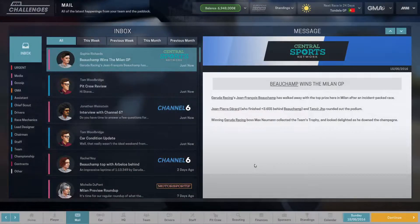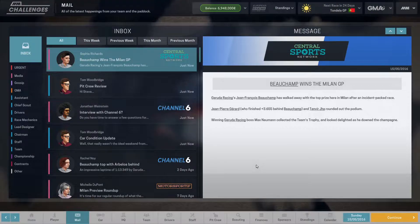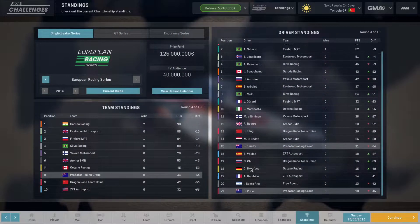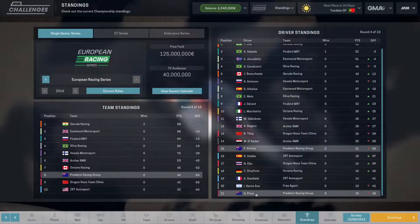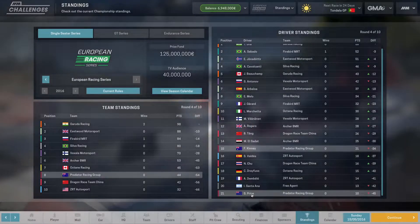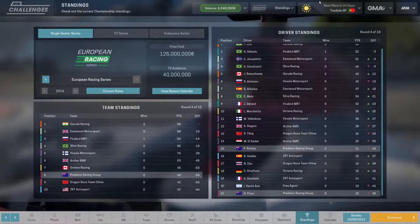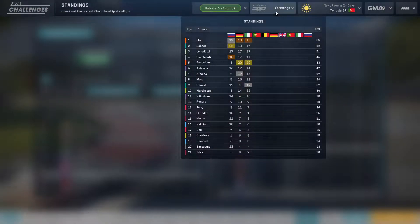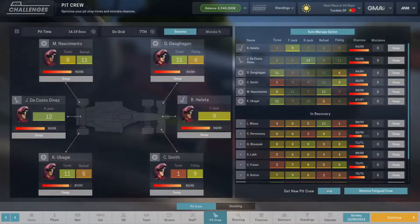Welcome back to episode four of the Underdog Challenge in Motorsport Manager. Last episode we had a bit of a stinker — a race we'd rather forget. We ended 18th and 19th, only because someone else retired. We made a rookie mistake putting Price on slicks when rain was coming. Italy is always a hard track early on because you just don't have the engine power for a good finish, so we didn't lose out on too many points.